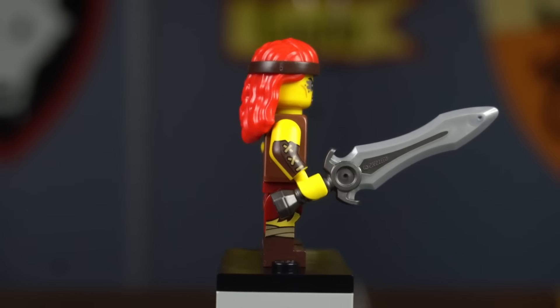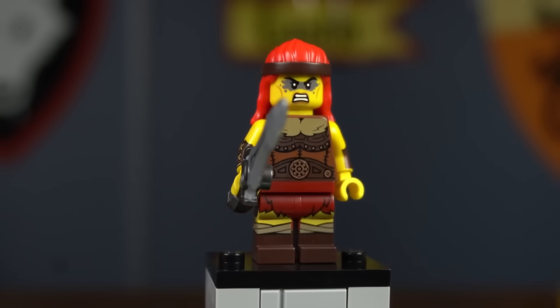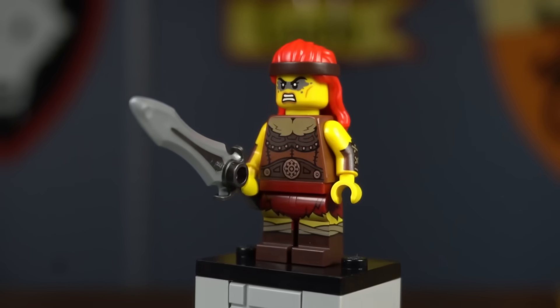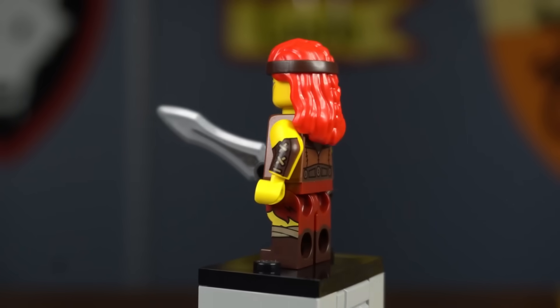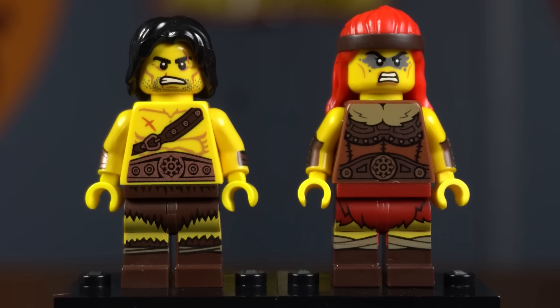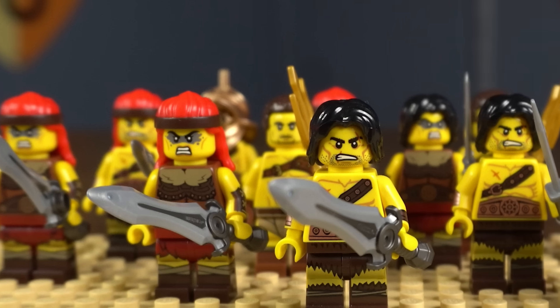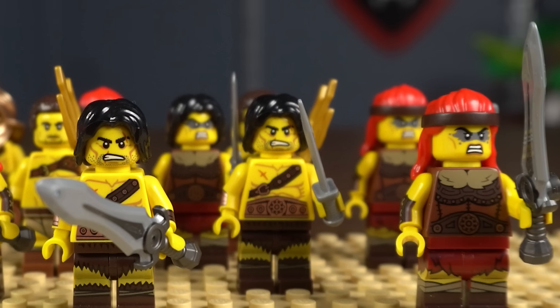In series 25 we got another figure connected to the Barbarian — the Fierce Barbarian. She wields a recolored dream sword and has red hair. Her printing is amazing and her legs, arms, and torso could easily be reused for any barbarian figure. Her belt has the same symbol as the Barbarian. Getting many of both these figures could help you build out a large horde, and adding in the two gladiators wouldn't hurt either.